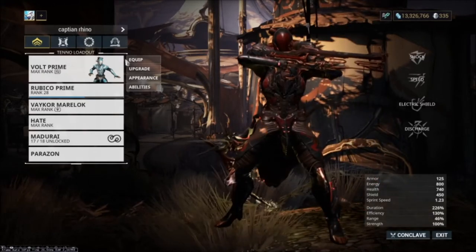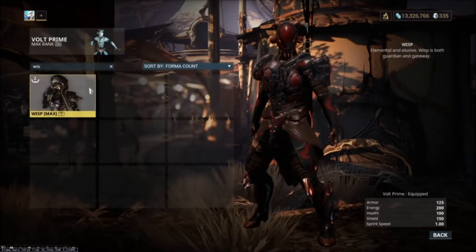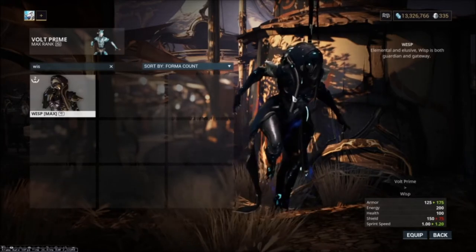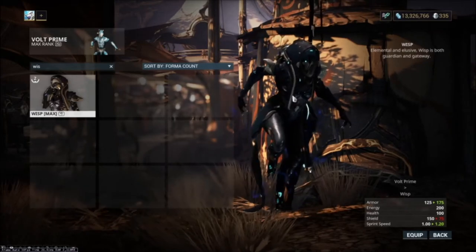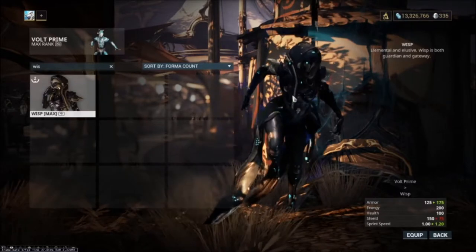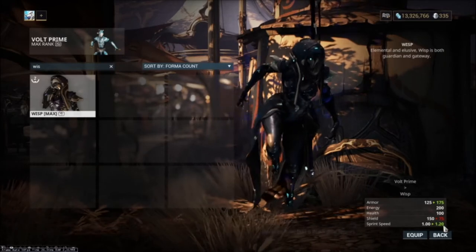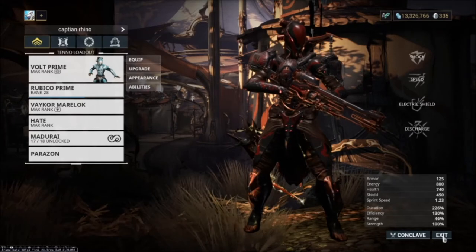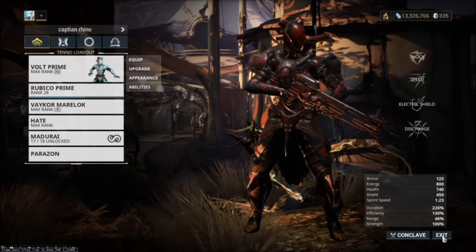One of my personal favorites for when I'm not trying to follow the meta is Wisp. Her moats drop a ton of health and fire rate — with the Rubico you blast through your shots and can put out amazing DPS matching single-shot versions like the Lanka. You can also use Wisp's second ability to dodge the magnetic burst from Synovia procs.